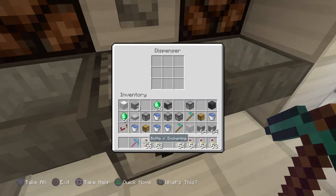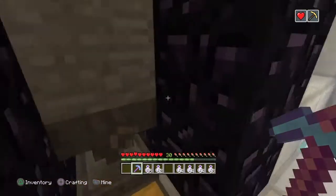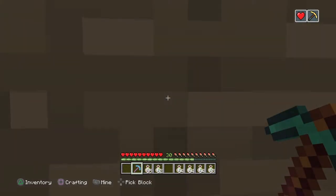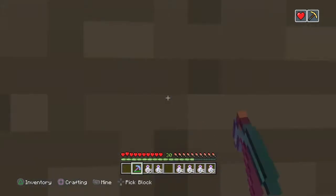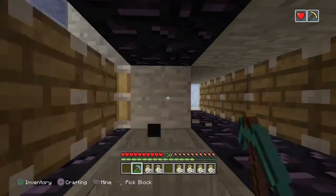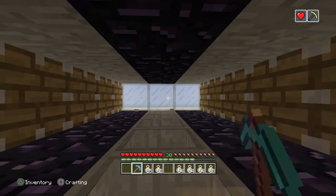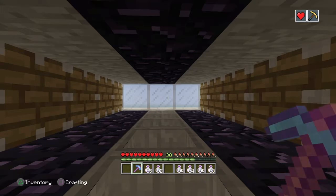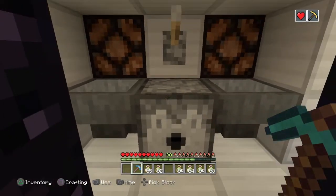As soon as this dispenser has any items in it at all, even just one bottle of enchanting, it's going to turn the farm on. Let's go ahead and mend and get ourselves some stone. After we get ourselves 50 pieces of stone, we're going to get a bottle of enchanting in the back and it's going to spill all over us, mending our pickaxe so it will never break. It just mended it right now, and no more stone is coming into the system because we're all out of bottles of enchanting, so it turns itself off as soon as it's empty.